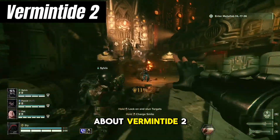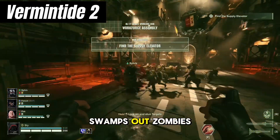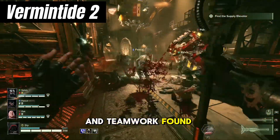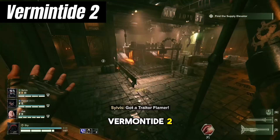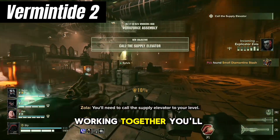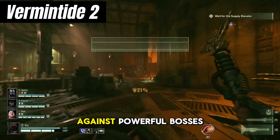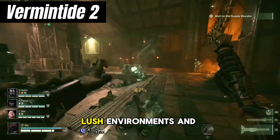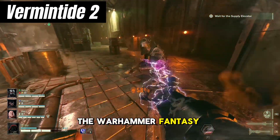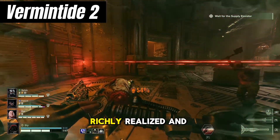Now, let's talk about Vermintide 2, a cooperative action game set in the Warhammer Fantasy universe. While Vermintide 2 swaps out zombies for hordes of Skaven and Chaos Warriors, it captures the same sense of intense combat and teamwork found in Left 4 Dead 2. Players choose from a variety of hero classes, each with their own unique abilities and playstyles. Working together, you'll battle through sprawling levels filled with enemies, completing objectives and facing off against powerful bosses. With its detailed character models, lush environments, and visceral combat animations, Vermintide 2 brings the Warhammer Fantasy world to life, from dark and foreboding forests to ancient ruins.